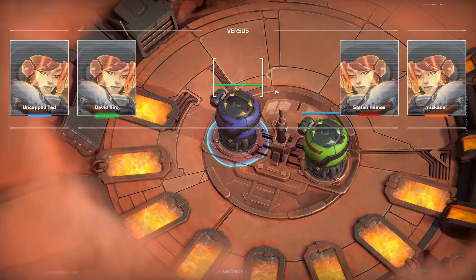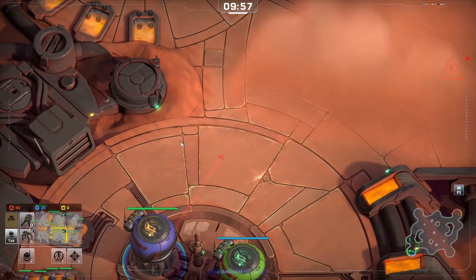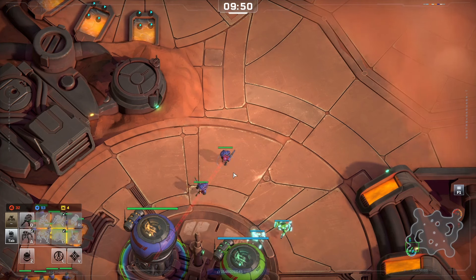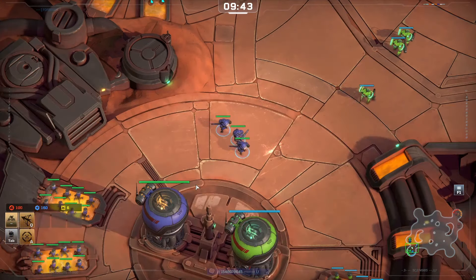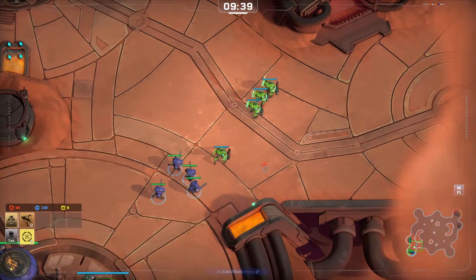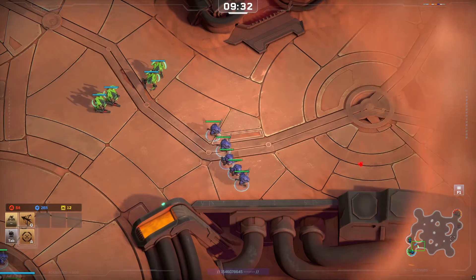What's up everybody, Tasteless here bringing you a 2v2 with Uncapped Ted and David Kim versus Stefan Haynes and MsCal. I'm super excited to bring this game to you guys. I have not experienced the 2v2 mode here in Battle Aces, but as you can see both players spawn right next to each other with your starting resource gathering structure. Both players went for a fast expand, so it's going to be green versus blue in the bottom left battling red and orange in the top right.